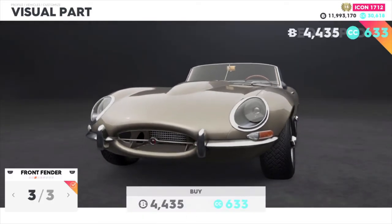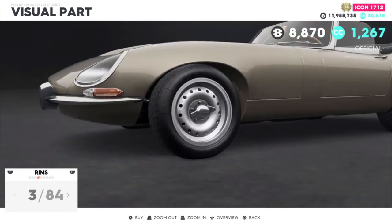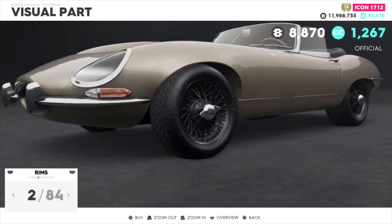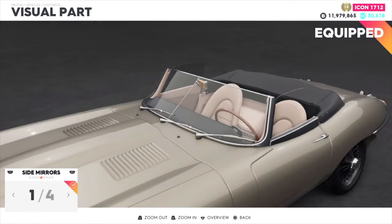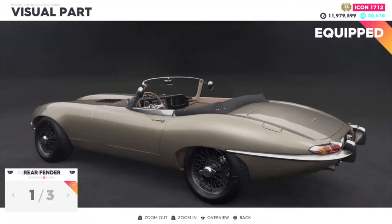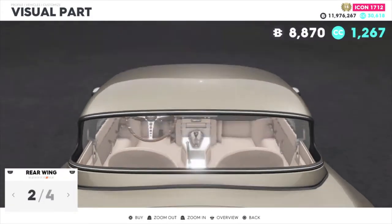Why not, I'll put it on there. Rims — looks like there are some stock rims you could put on, these all look stock. Let's go with those. You can put side mirrors on, obviously, because it doesn't have any currently. Go with those, and the rear fender — go with that. Actually looks pretty cool once you do that.